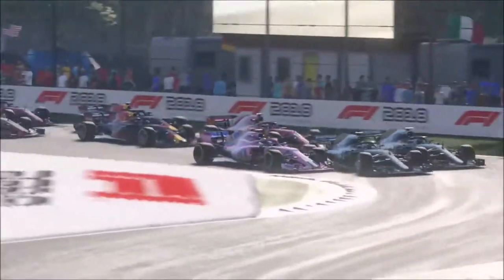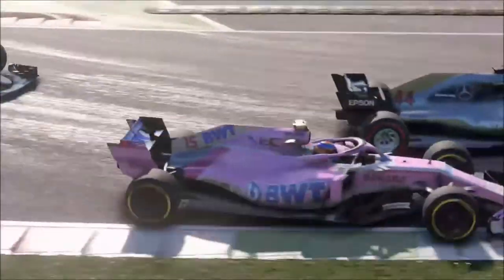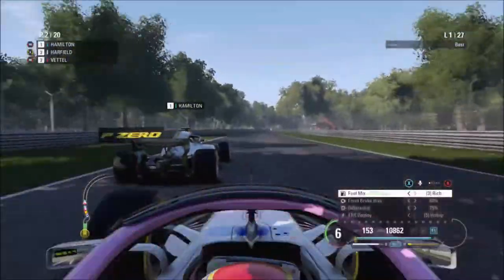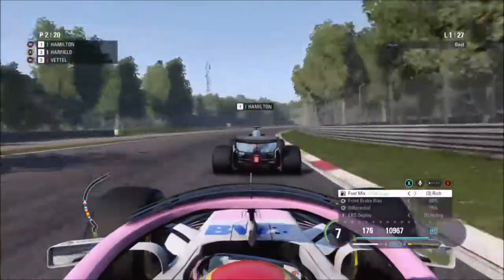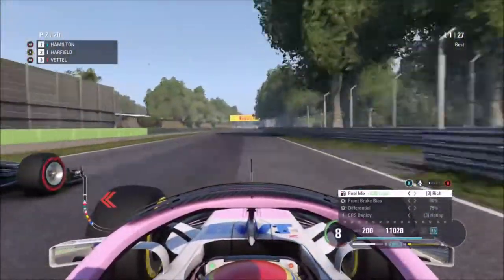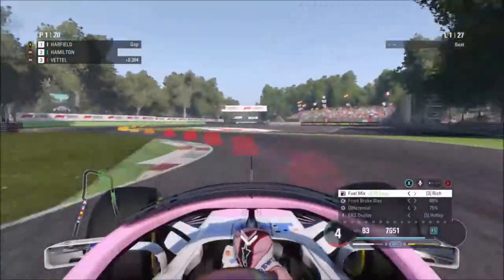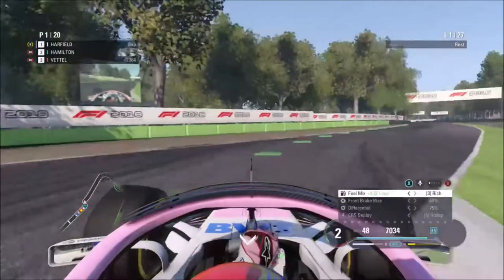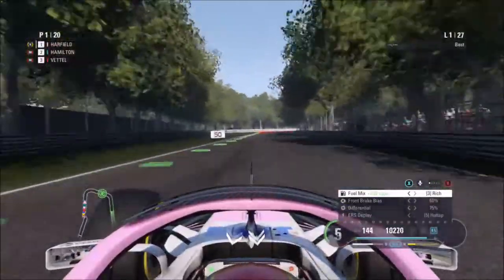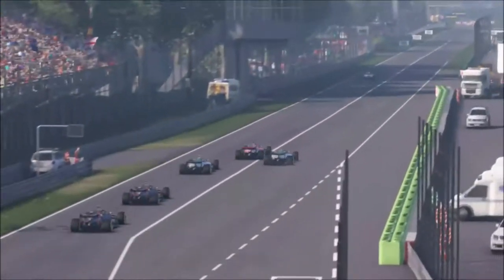But are we going to go to the inside of anyone? We are - we're at the inside of Valtteri. Lewis Hamilton cuts the corner and we are still side by side with Lewis Hamilton. We've managed to get ahead of Bottas and now into turn four. We're on the outside line just like Lewis Hamilton was in real life - he's pushed us into the grass onto the braking zone. We managed to get him on the braking and cut in front. Through Lesmo one, we are still in P1.